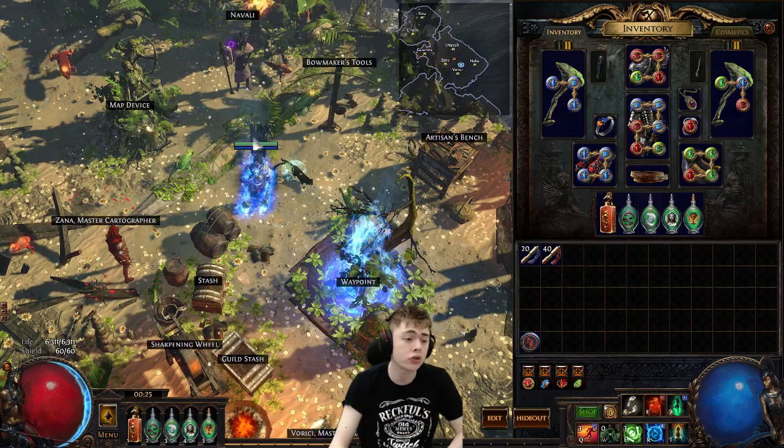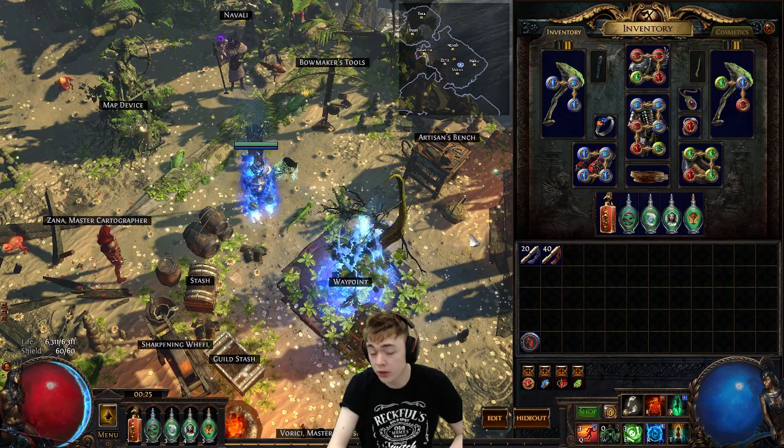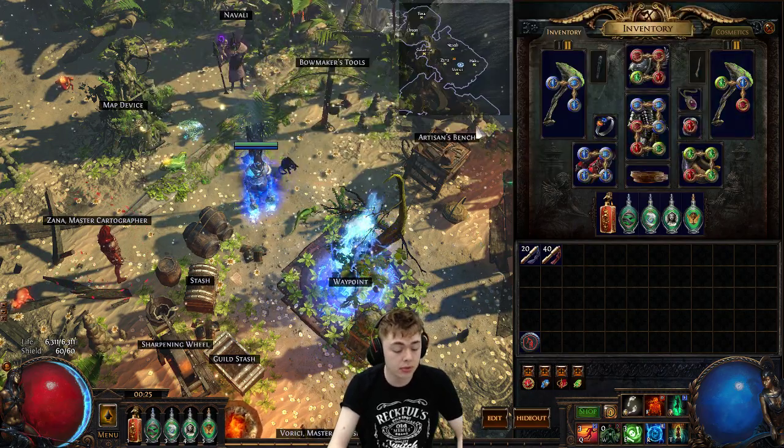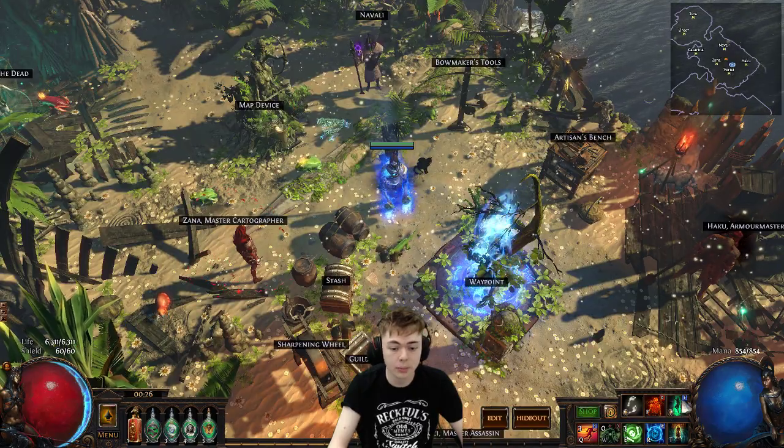Guys, StarCat here, and I'm going to show you a little update on my golem build. If you aren't aware of how this build works, we get five golems through two Clay Shapers and the Anima Stone, and I'm going to run a quick little map.